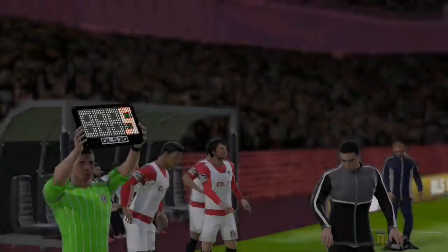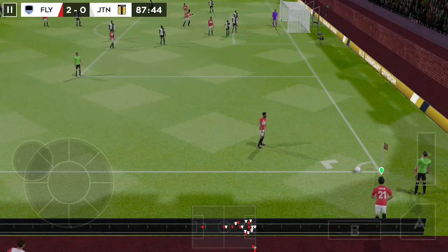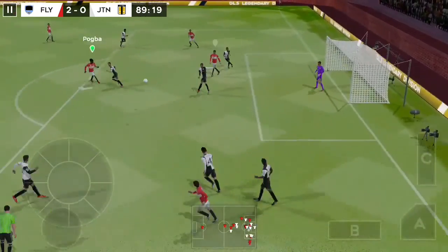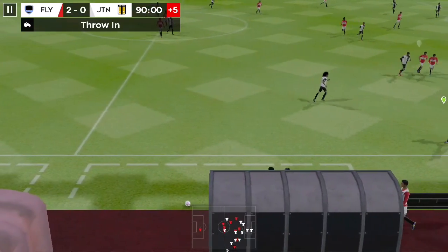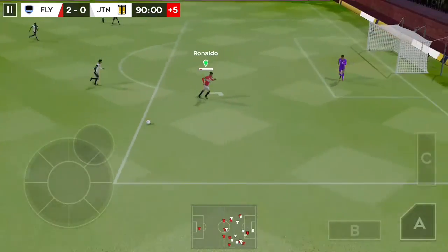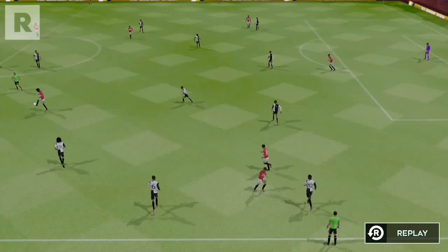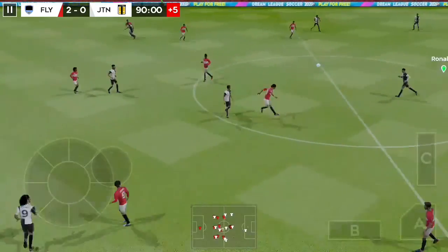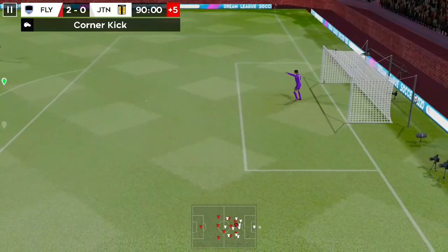The fourth official has indicated five minutes of stoppage time. Corner played short. The defender regains possession, and now they're going to try and break — and that's a throw-in. And there's the shot. Oh, it's tight, but a good call by the referee's assistant. And it's Ronaldo. Ronaldo. That's going to be a corner.